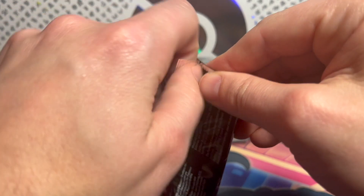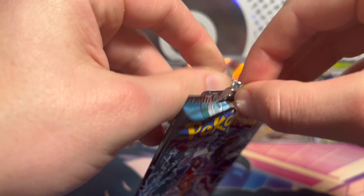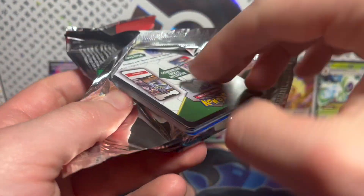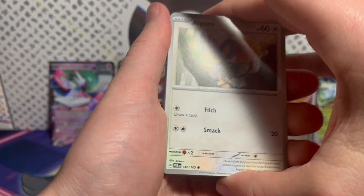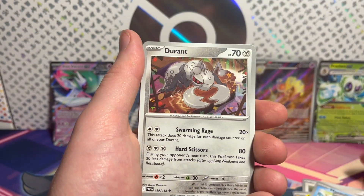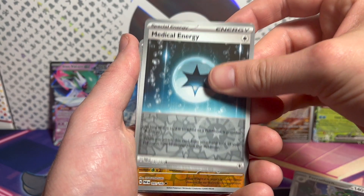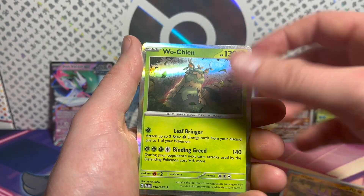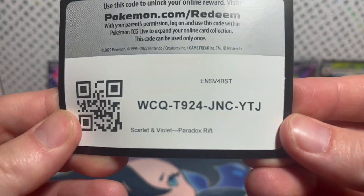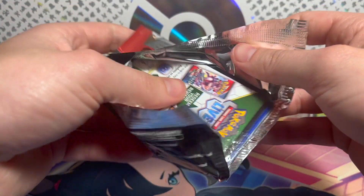Another Garchomp pack. We got an Aipom with an apple! Galvantula, Mantai, Pantsage, Durant — that's a new one we haven't seen yet. Ferrothorn — also new. Metal energy. Gligar, Wuchen, and a code card for you. Alright Pokey people, this is our last pack of the video. Put a like on the video for some last pack magic — we're going to need it.